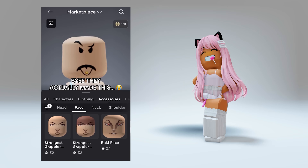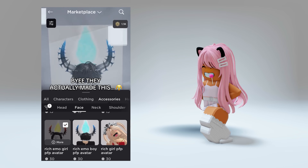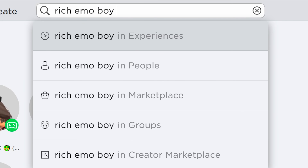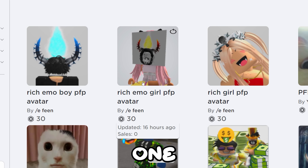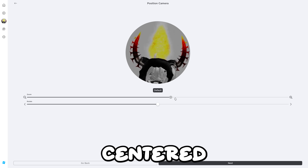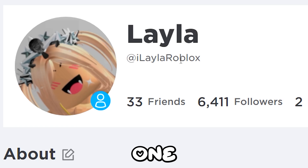Watch this TikTok with me! Okay, search this up — you can see there are three options here. I'm gonna get the emo girl one, go ahead and buy it. Edit your profile picture, zoom it in so it's centered, then apply. Here's what it looks like — it looks legit and like I actually have the horns! Here's the other girl one. I have Super Happy Face and King of the Night!